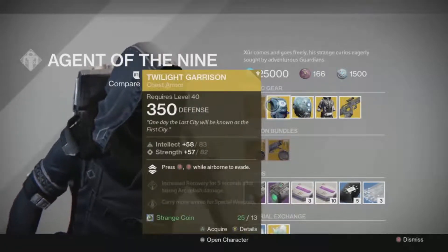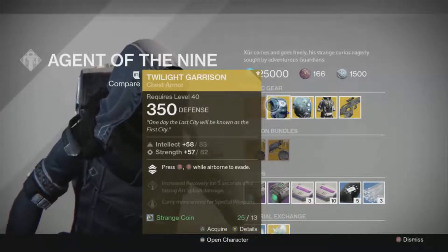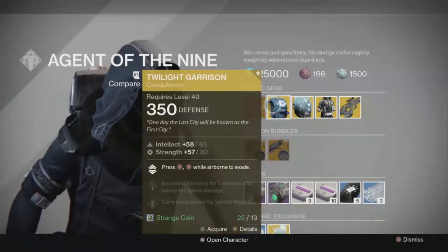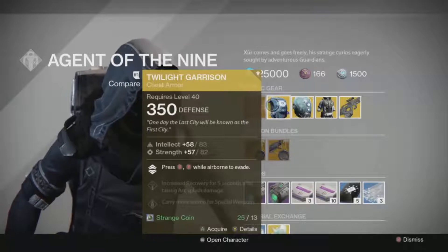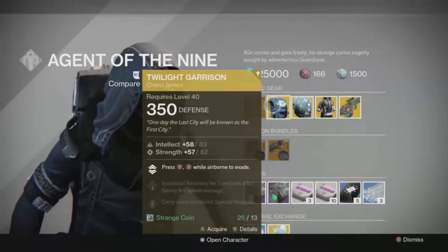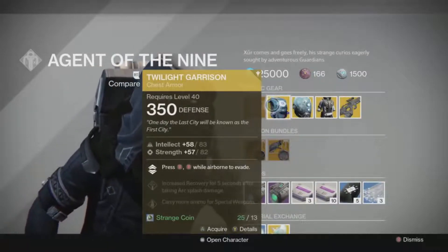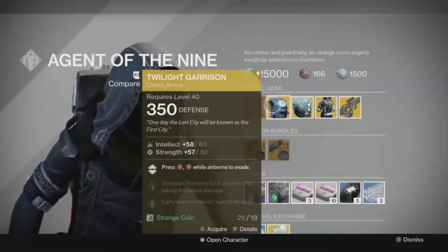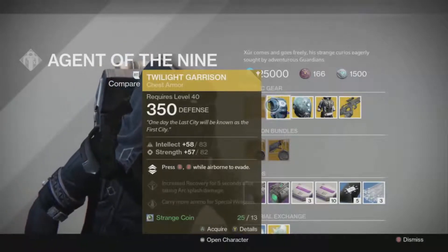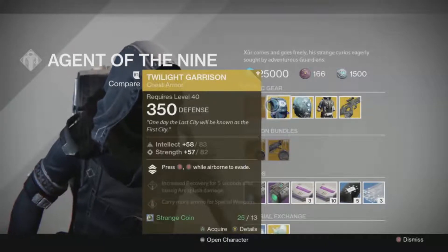For the Titan class he's selling the Twilight Garrison. The Twilight Garrison is probably one of my favorite Titan exotics to run around with. It allows you to evade while airborne, so you double tap B and move in a direction — forward, back, left, right — and you can evade that direction. Back when this first came out you were able to fully dodge a Truth rocket, but only if you timed it perfectly.